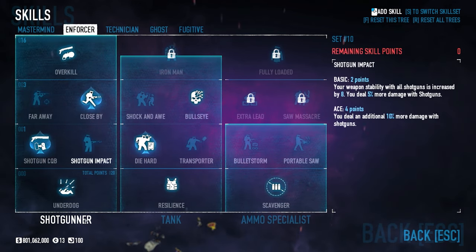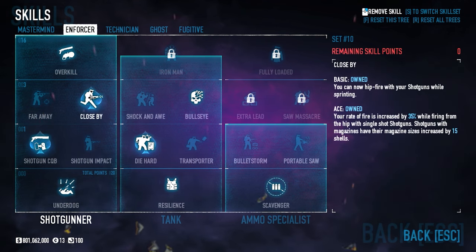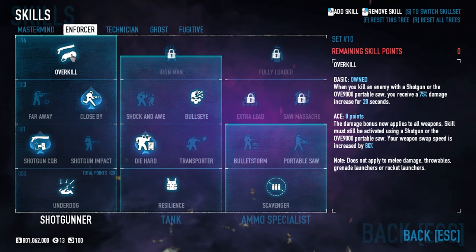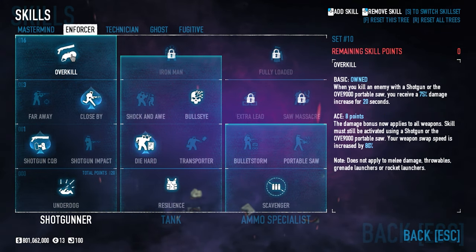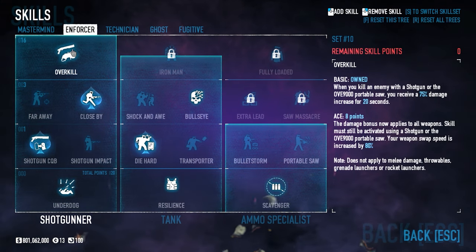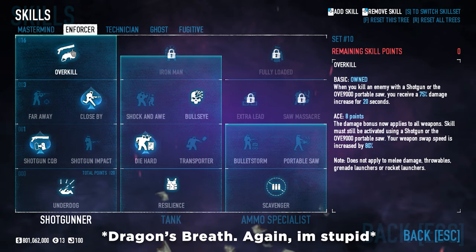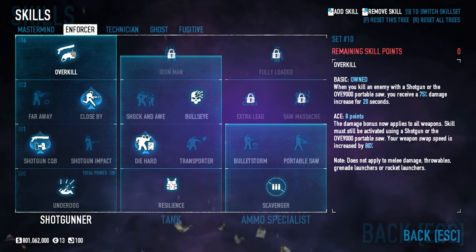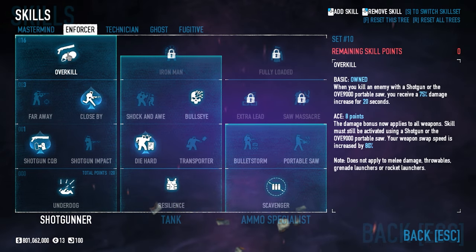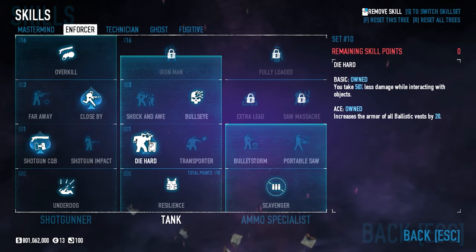On the Enforcer side, since we're running two shotguns, we'll be using Underdog Basic with Shotgun CQB and Close By Ace, as well as Overkill Basic — which gives us a 75% damage increase for 20 seconds when you kill an enemy with a shotgun. What's really nice with the Judge is having HE rounds to take care of shields. Having that 75% increase with HE rounds works so well, and you'll understand what I mean when you see the gameplay footage.